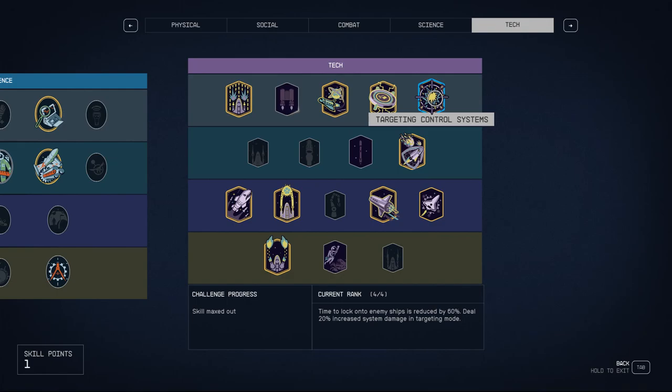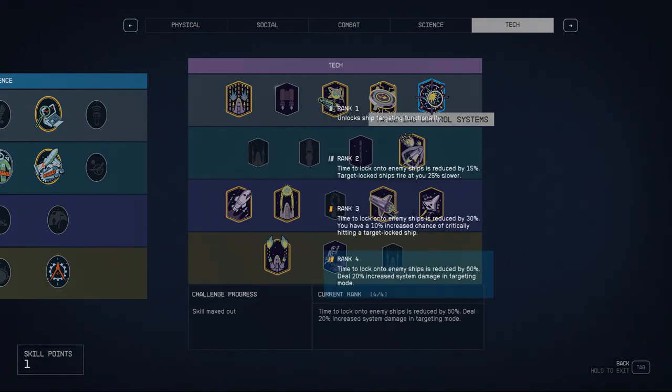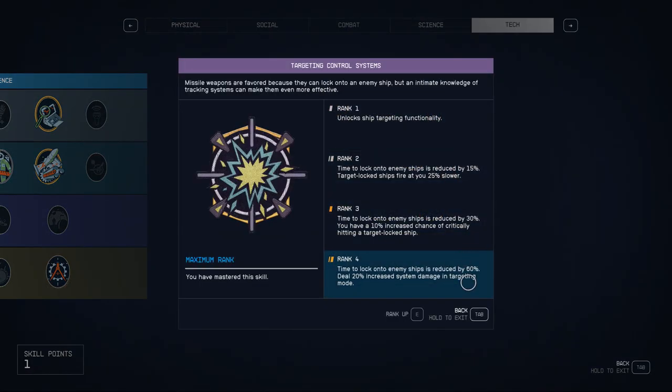The other important skill is Targeting Control Systems. I'd say it's most valuable in early game. Once you get to mid and late game, it becomes a little redundant because you'll have powerful weapons and may not need it anymore. Targeting Control turns on a slow-motion zoomed-in attack mode that lets you target specific systems — like disabling shields or engines so you can board — and it increases damage to those targeted systems.